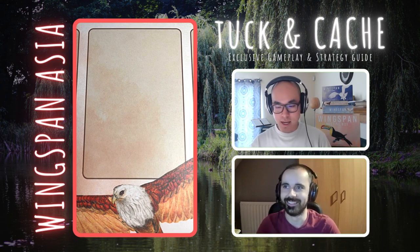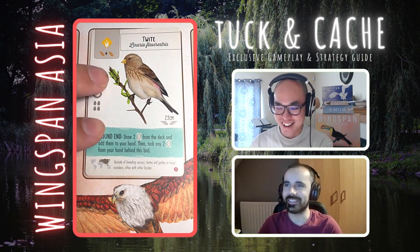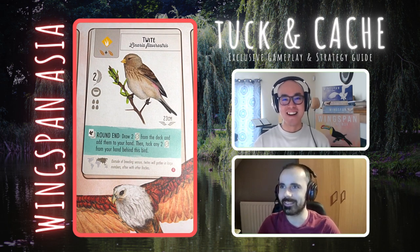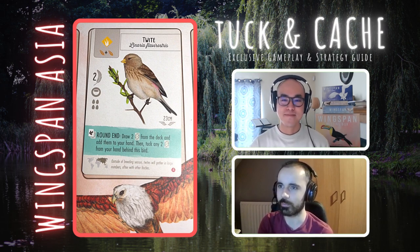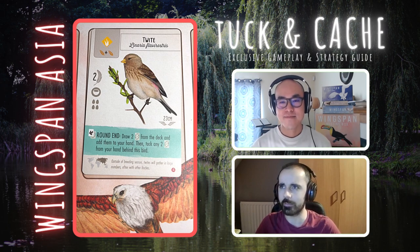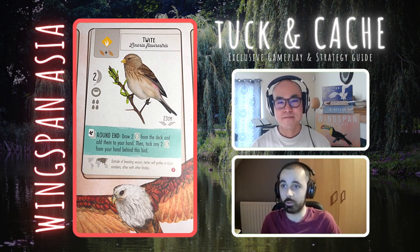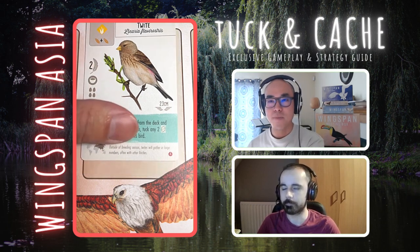This bird looks kind of mean but has a cute name — I would go with 'twight.' A little bit of a scowl on the face. But a nice looking power: round end, draw two cards from the deck, add them to your hand, and then tuck any two cards from your hand behind this bird. We looked at a very similar power in a previous part. You're getting tucks at round end, drawing cards, potentially getting some better cards to keep. If they're not good, you can just tuck them anywhere and get points. This feels like a really strong bird. We obviously like all round-end powers — if you can get it down early in the game, you're going to get more benefit. I like this, I would be looking to play it. This bird feels a play as well.